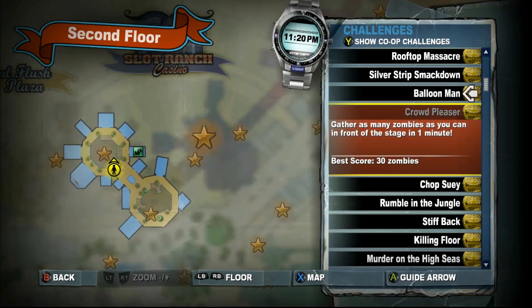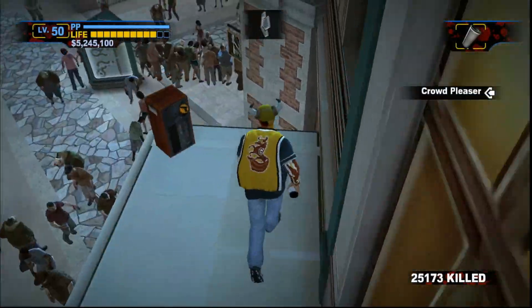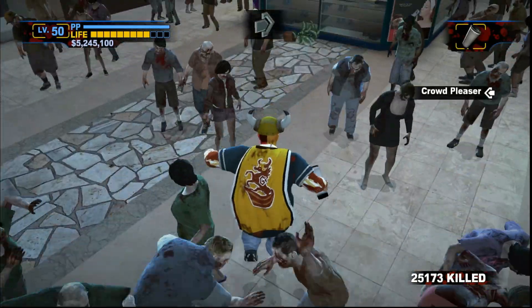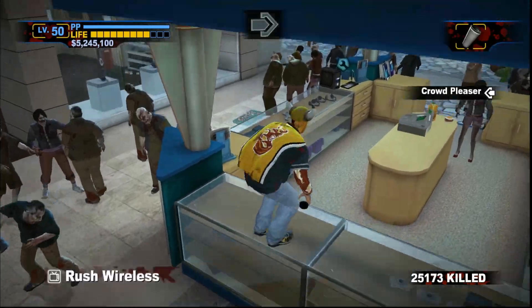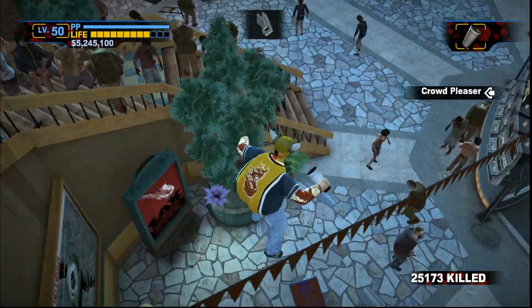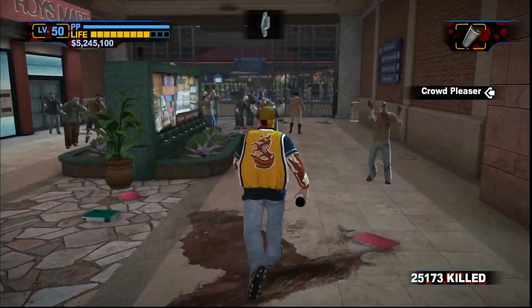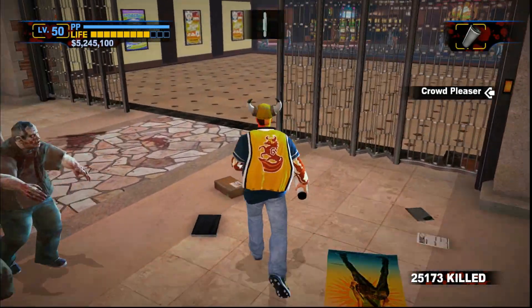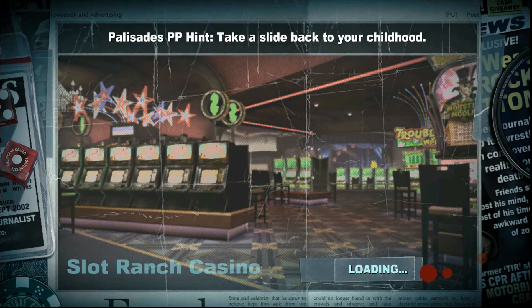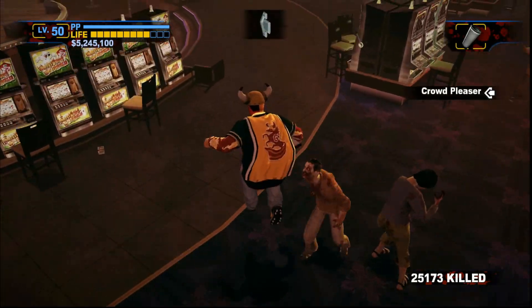So this time we're going to do the next couple of challenges - let's see how we get on. First up we have the Crowd Pleaser. Basically you need to gather as many zombies to the stage as you can in the old ranch. You can see the cameras every once in a while - it's just a casino down here, not too far away. This one is very RNG so it might take a few attempts, as it can be a bit annoying trying to lure zombies to certain areas. Slot Ranch Casino.